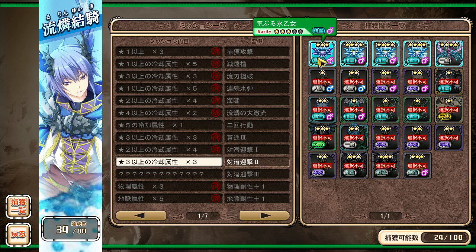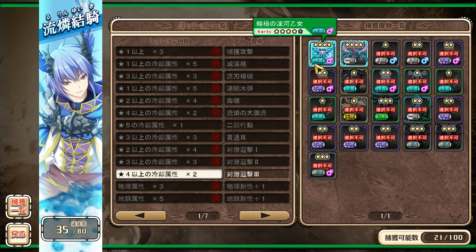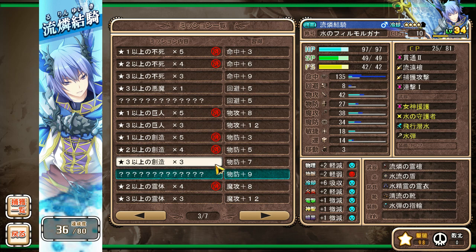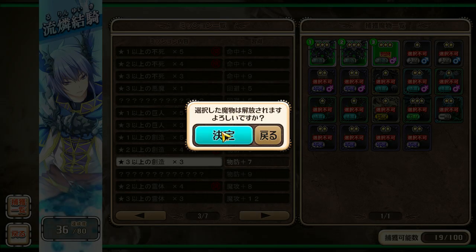This is the first one, and then these three came from the second map. And the four stars — great. Three star constructs. Farewell, Mimic.